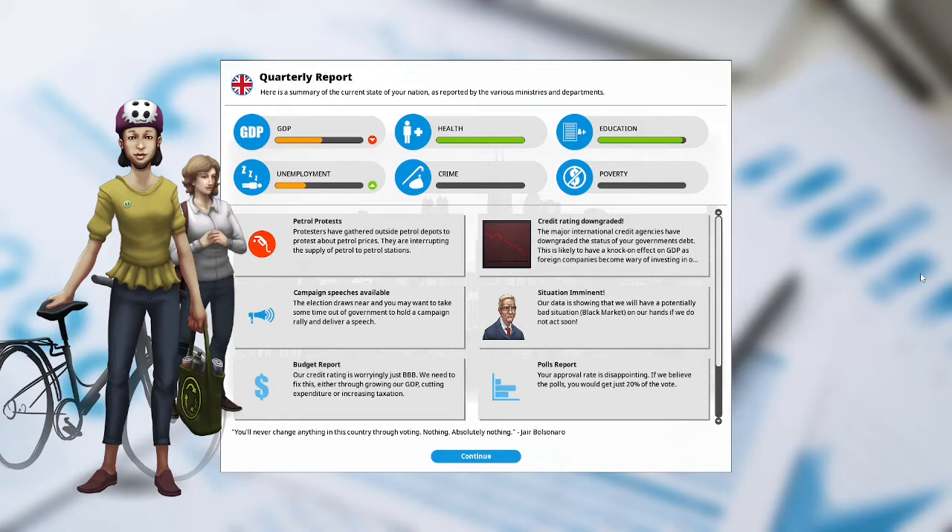GDP is down. Unemployment is up. Petrol protests: protesters have gathered outside petrol depots to protest about petrol prices and are interrupting the supply of petrol to stations. Campaign speeches are available. Situation imminent: our data is showing a potentially bad situation — a black market on our hands if we do not act soon.